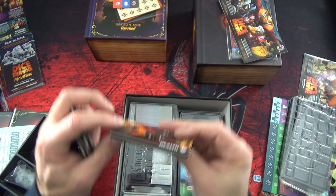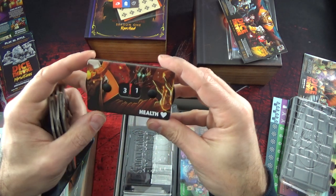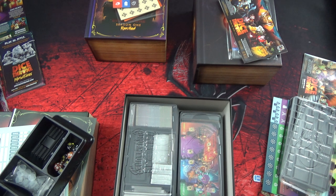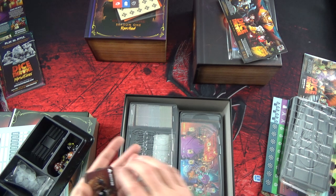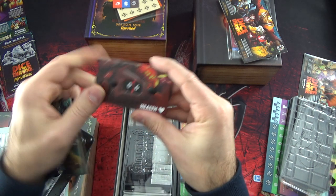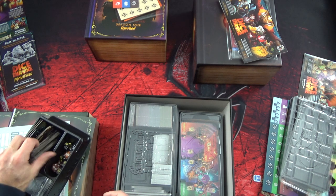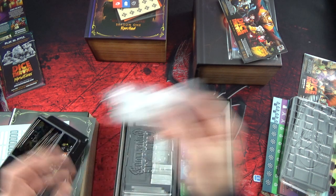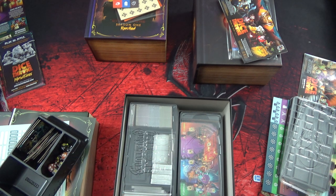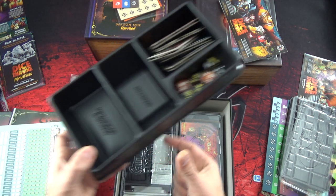On a des ennemis qui sont en double plateau, avec les points de combat d'un côté et la vie de l'autre. C'est fait pour les ennemis qui seront gérés par le jeu. Les petites bases - est-ce que ça rentre bien dessus sans abîmer la base ? Et en plus, dans les boîtes d'arrangement, il y a marqué ce qu'il y a dedans - c'est formidable. Ici c'est marqué au fond : les standees, les miniatures et les autres.